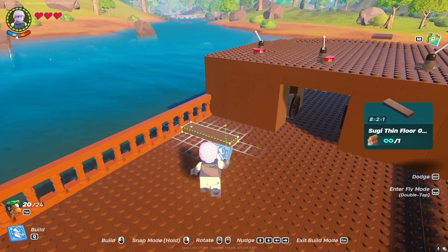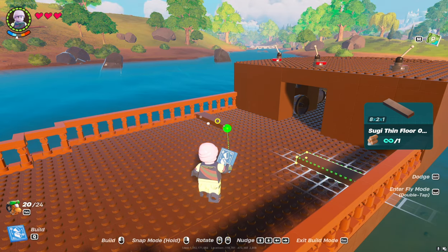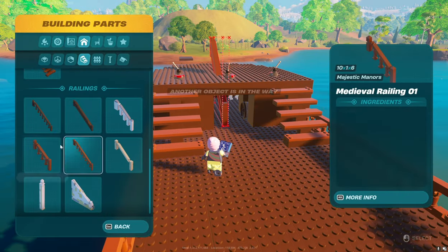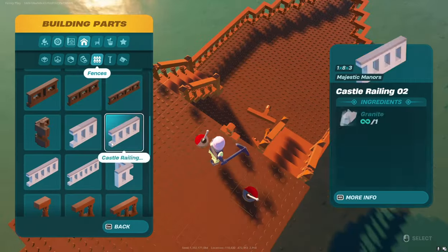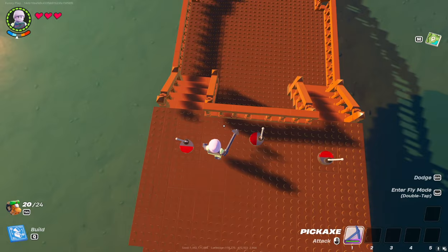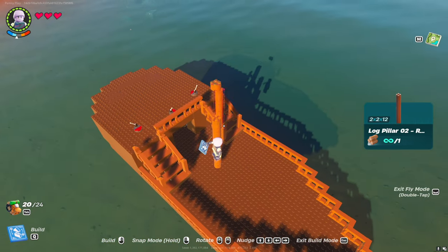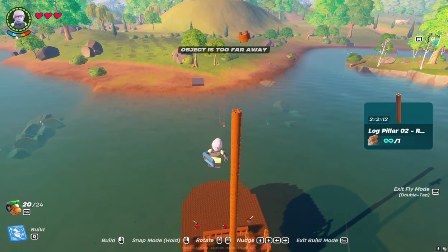At a distance of eight studs from the superstructure, we'll install floors that are eight studs long on each edge, and put a ladder and fence on them. With two studs away from the stairs in the center, we will put five round log pillar 02s on top of each other. This will be the mast.